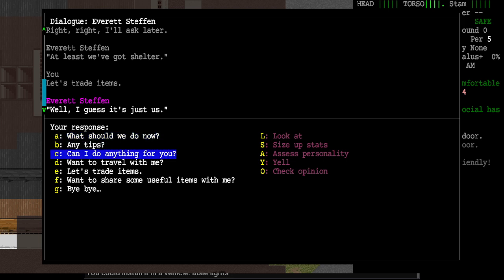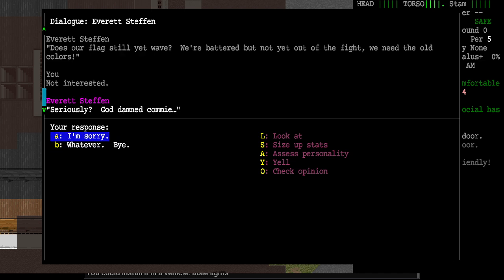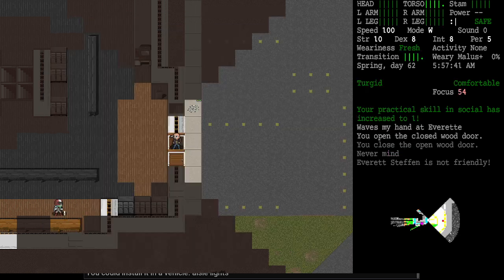We've done 'what should we do now,' gotten tips, asked him to travel, and tried trading. Under 'can I do anything for you' he has a job. He says, 'Does our flag still yet wave? We need the old colors' — he wants me to bring him an American flag. I say I'm not interested, and he accuses me of being a communist. The thing is, we can always come back and accept the mission. The reason I didn't take it now is that sometimes taking a mission locks you out of asking the NPC to become a companion. But once they become your companion, they can actually help accomplish the mission.